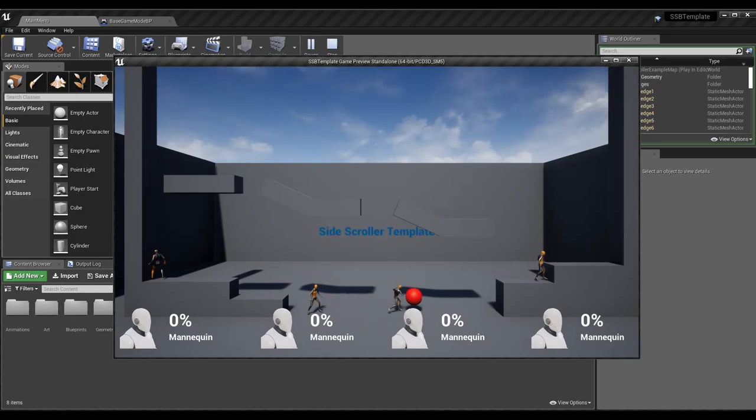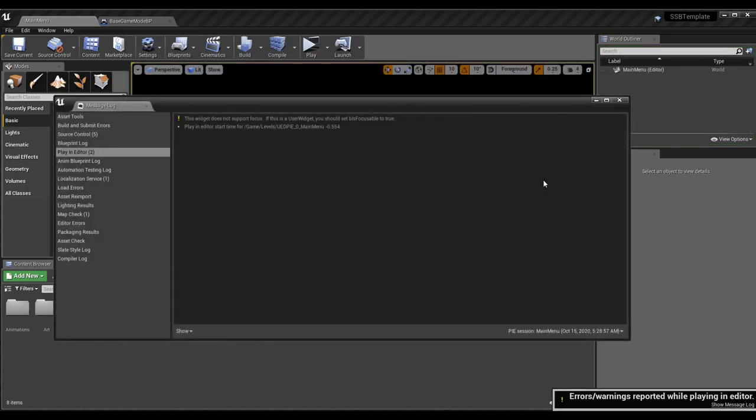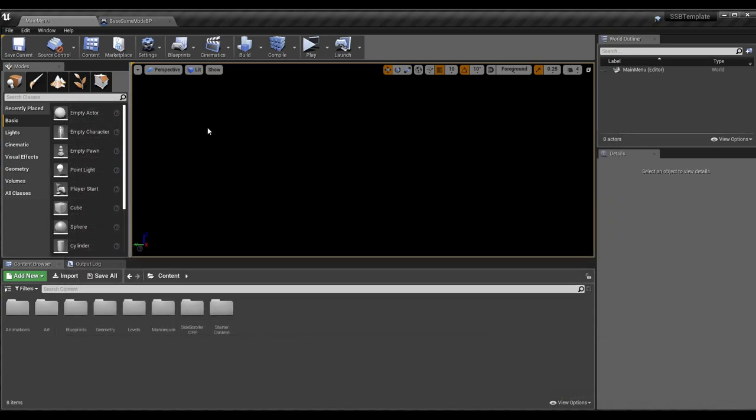You don't need to set up multiple controls for your game pads because each device knows to look for a certain button once the player controller possesses the character. Quick note: this warning is from the character selection widget. It's been there for a while — I'm going to fix it but haven't released the next character select screen episode yet, so it's not related to this episode.